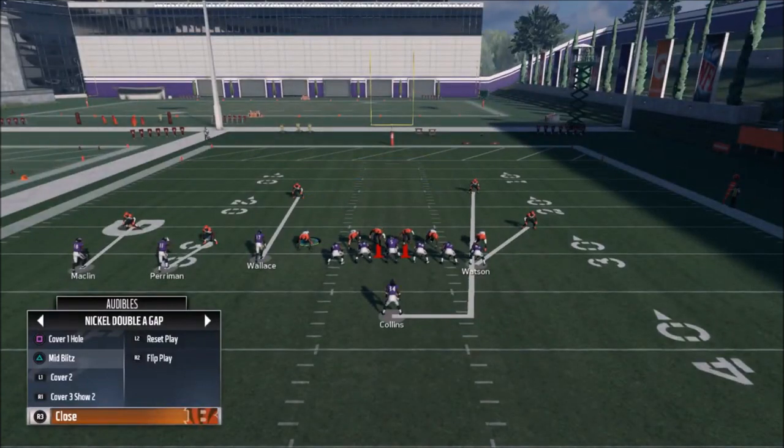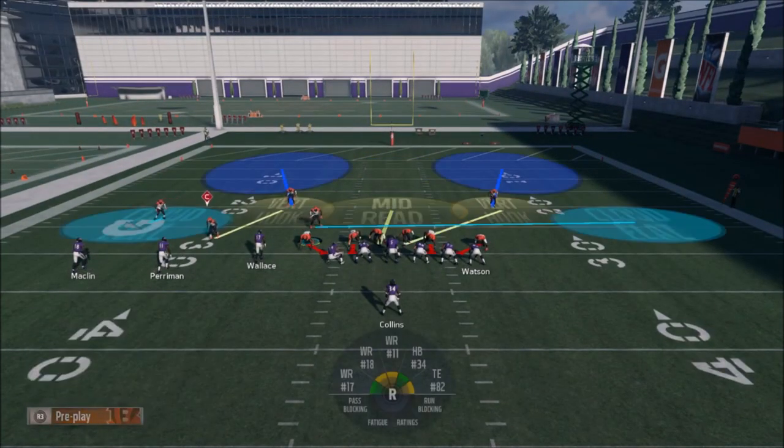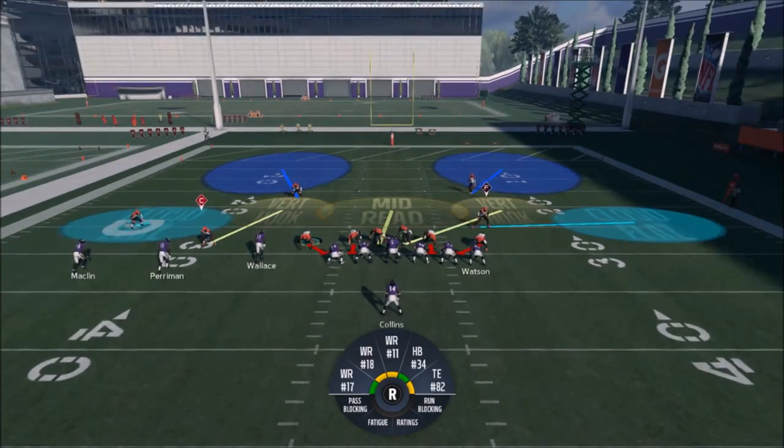The mid blitz, like I was talking about, is probably in your audibles no matter what playbook you use. I'm using the Bengals playbook — full breakdown and ebook in the description if you want to check that out. This is also in at least the Baltimore Ravens playbook which is very popular. But the mid blitz has some serious flaws: you have no safety help, and pretty much every route in this game beats man coverage. So if the blitz doesn't get there, you're screwed.